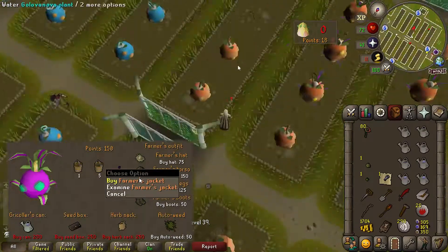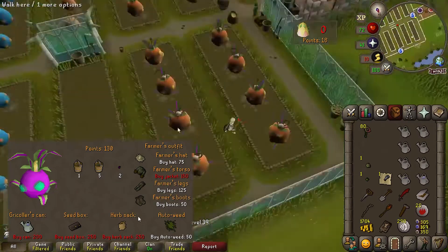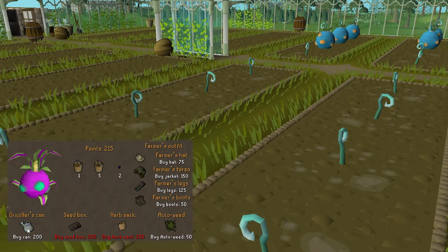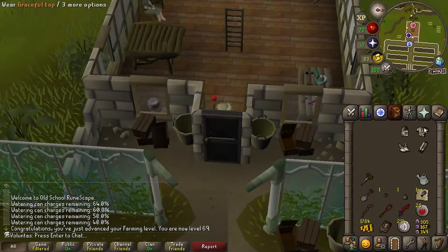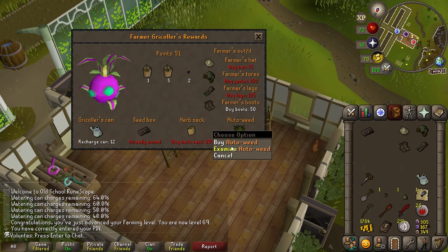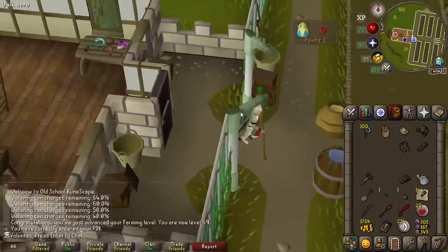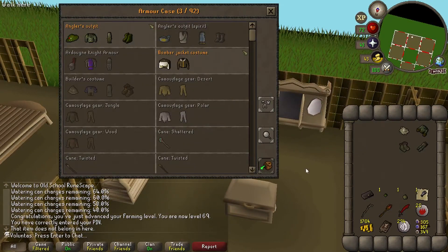That's 50 farming — and I can buy another piece of the set. 54, and I can buy another piece of the set. With these points I can buy the Farmer's Hat. And there's 60. That's enough points for the Watering Can. This is the final batch — and 69 farming from it. It wasn't that bad, and now I'm 1,100 total. Now I can buy the Seed Box and Auto Weed. The Herbsack is not worth going for — it's basically a waste of an inventory slot.